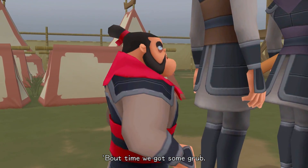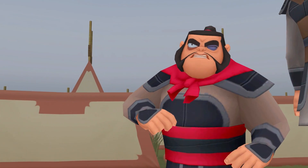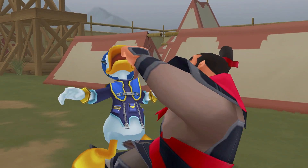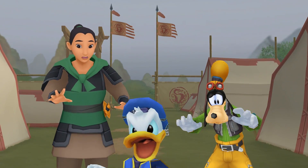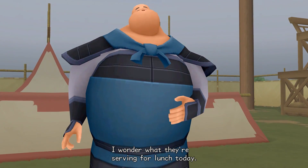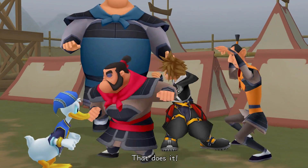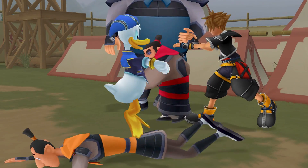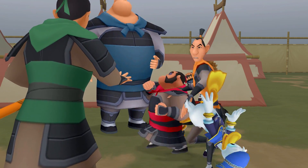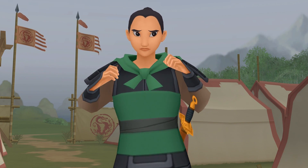They even reproduced the goofy walk. About time we got some grub. Hey! No cutting! Get out! I love that they're actually positioning Sora and Donald as the idiots they are. They're just embracing it.